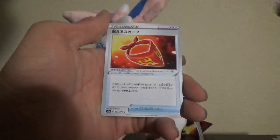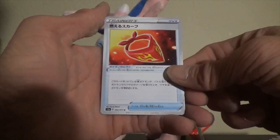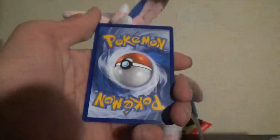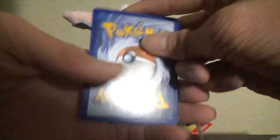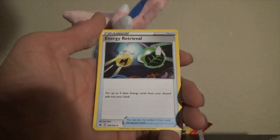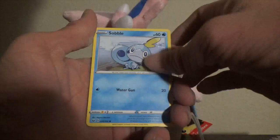Alright, moving on — back to Zamazenta, back to Sword and Shield. Code card to the side for Discord. Let's go with Psychic... nope, it's Water. Pokémon Center Lady, Energy Retrieval, Ferrothorn, Grookey, Sobble, Rhyhorn, Roselia, Ferroseed, Reverse holo Yamper, and a Frosmoth. Nice, look at that!